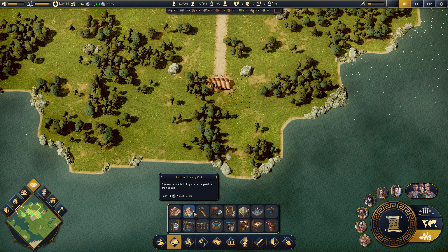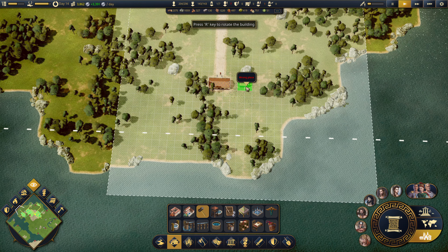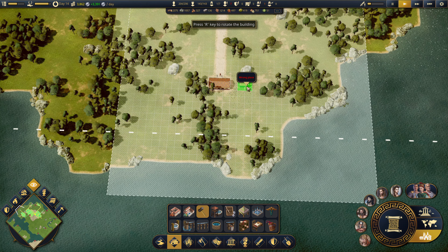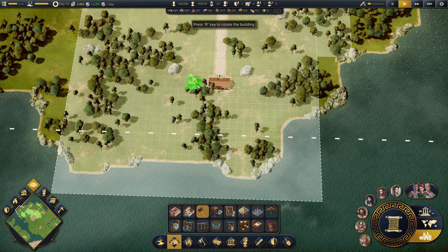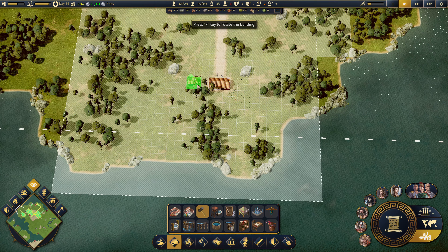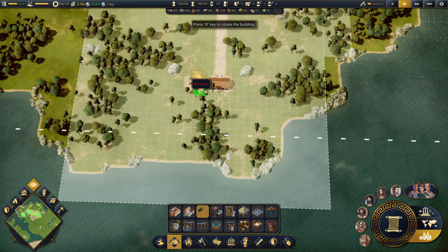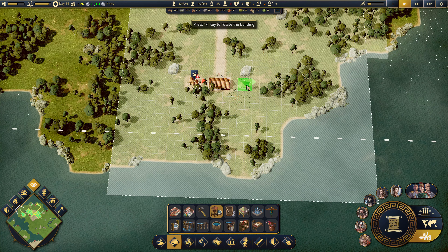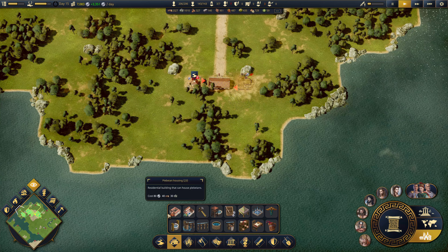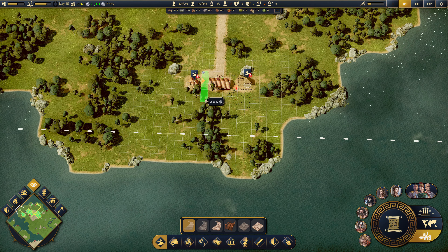Behind the barracks I want an engineer's post. Wrong place - I don't think it can be built there because there's a big rock, and I don't think I can move the rock. What you can do is spin that round. It won't go because the rock is there, but that's fine.